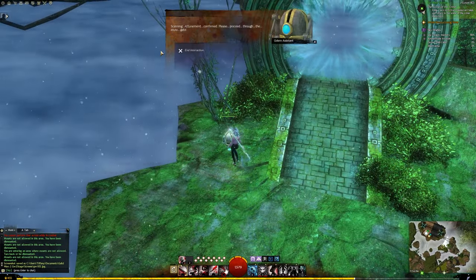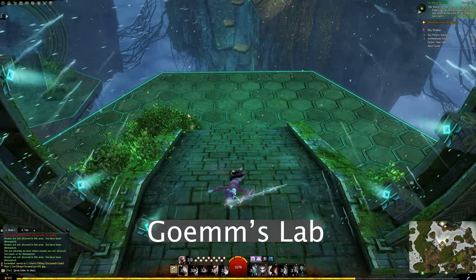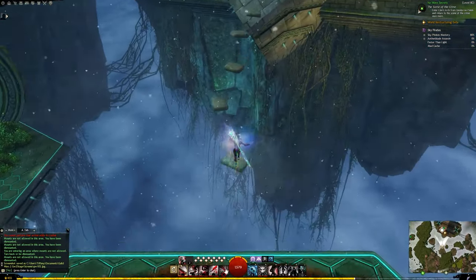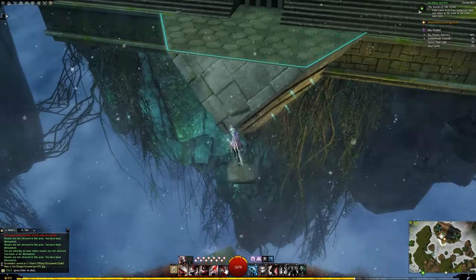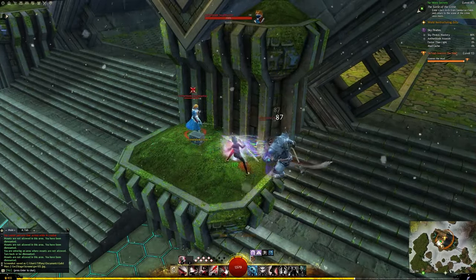We are officially all the way through, and our Aetherblade Cache is right there. Now we're so close to the end of this jumping puzzle that you might as well finish it after getting this cache. So defeat Goem and then there's a magnificent chest just on the other side.